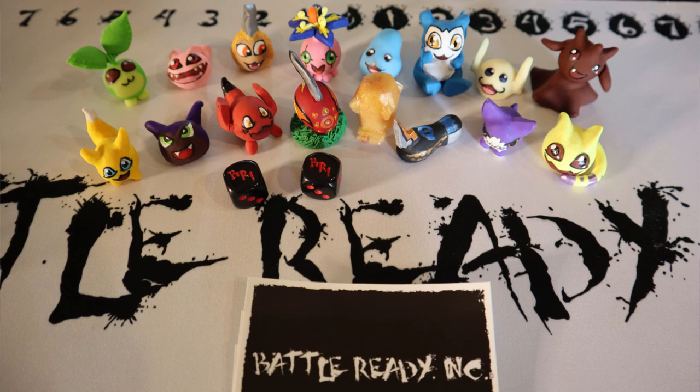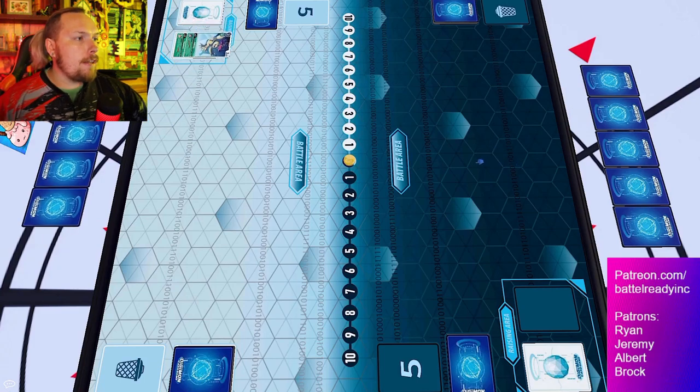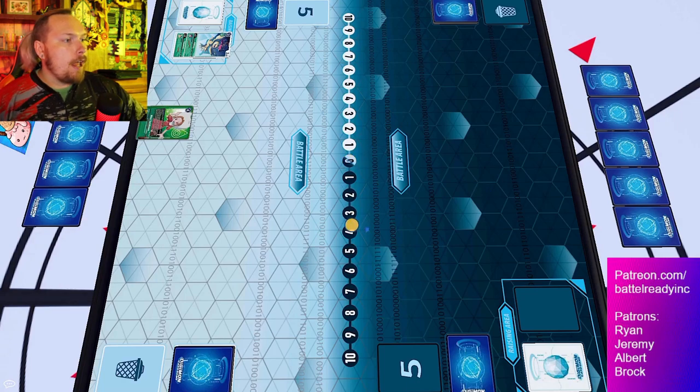Kicking things off, Green goes first. We see Digi-Burst Yokomon, then going into the promo Palmon, which is another Digi-Burst one, giving jamming and a 2K DP buff when Digi-Bursted away, then using that Mimi to pass turn.